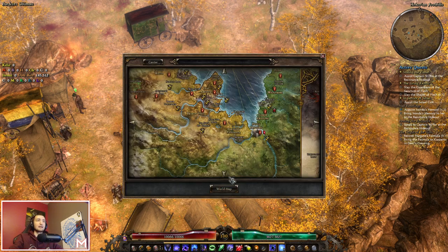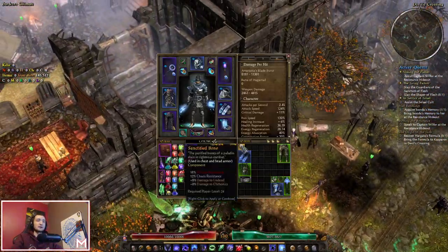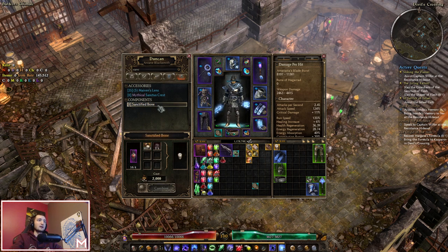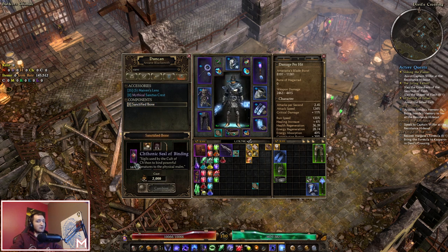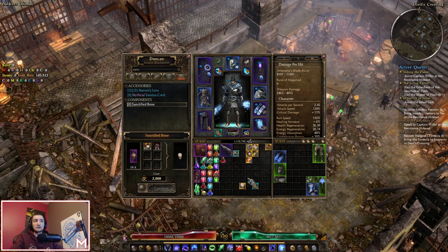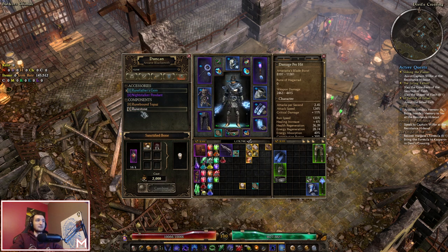One last thing: Sanctified Bone. This is a rare drop, so you may not have it. For the chest and head armor slots, it can give vitality or chaos resistance. You can apparently craft it with Bindings, but honestly I would never spend Bindings to craft a Sanctified Bone. If you find yourself drastically missing vitality or chaos resistance as early as level 24 it doesn't make much sense to me, but you can use it. Most of the time for my chest I use a Silk Swatch and for my helm I use a Runestone, which you can craft at your blacksmith.